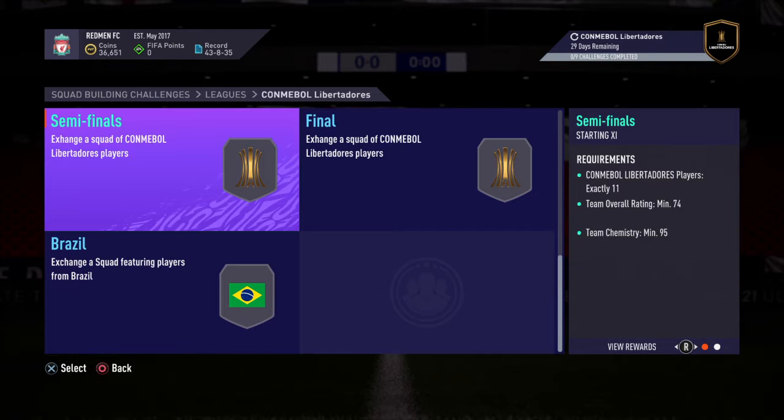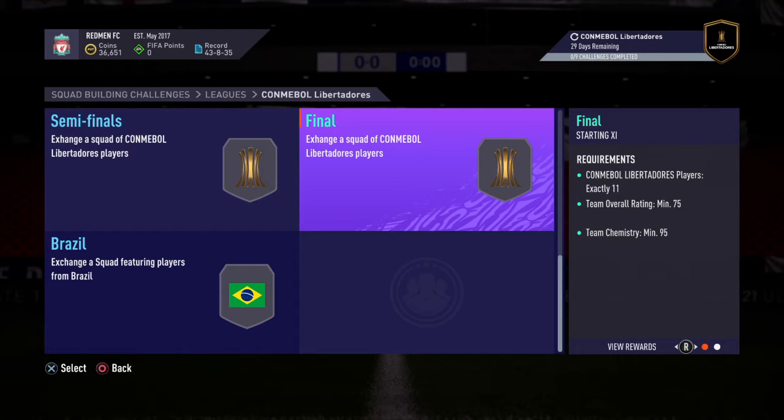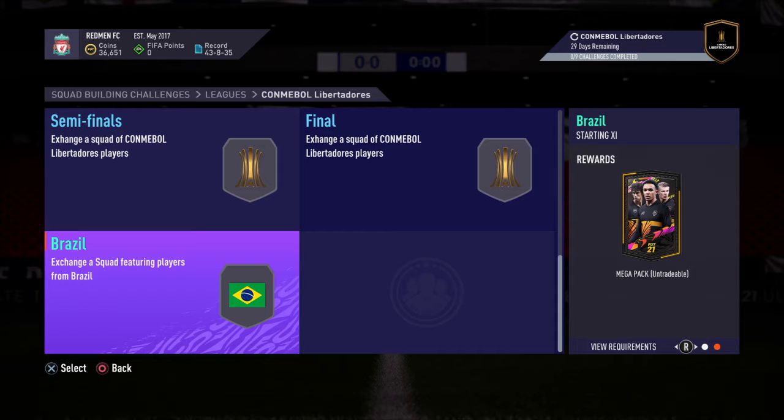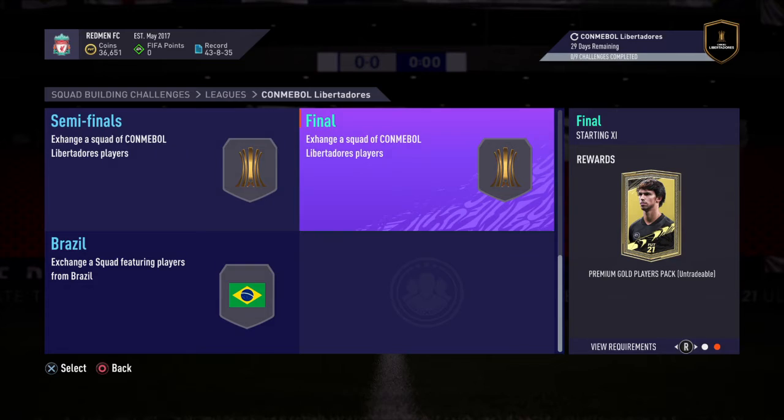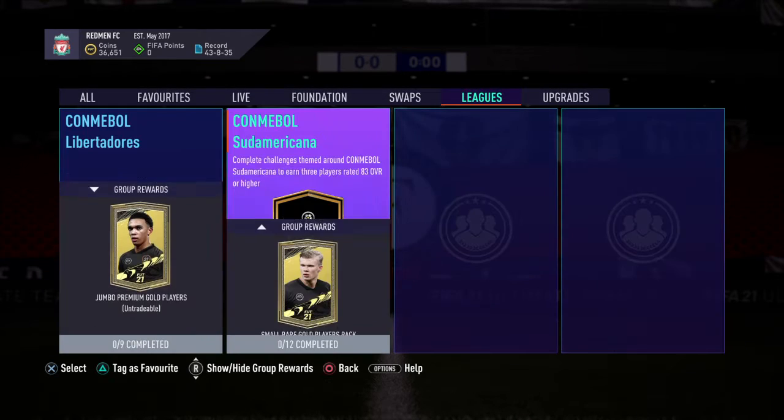These challenges are not hard at all and they'll earn you some really, really good stuff here. Copa cards might be quite expensive now. Mega pack, Prime Electrum, and a 25k pack are the best ones there.